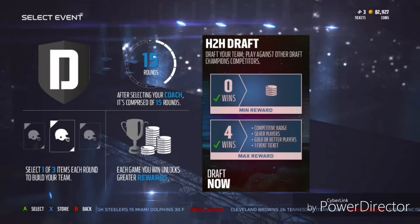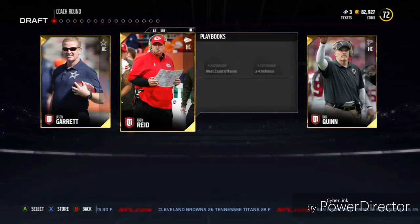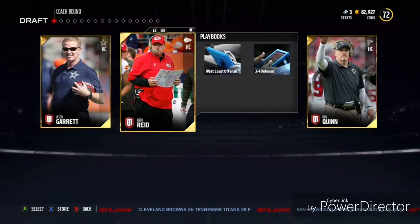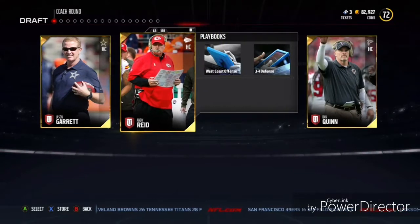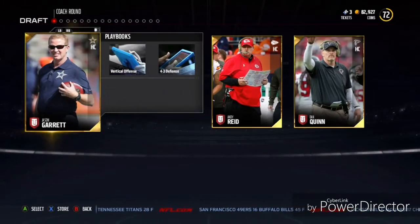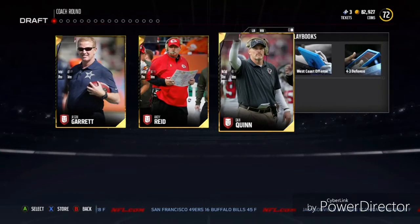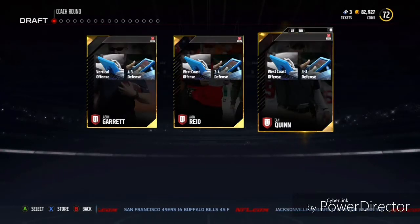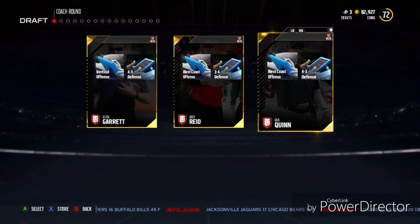Without a doubt, let's get into the coaches round. We start off with Jason Garrett, Andy Reid, and Dan Quinn — a west coast offense, 4-3 defense, west coast offense as well, and a vertical offense. On my ultimate team we did start off with Dan Quinn, so we're gonna take him just because we're more comfortable with his offense and defensive scheme, even though we are more comfortable under the 3-4 defense.